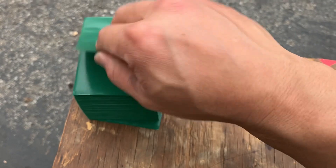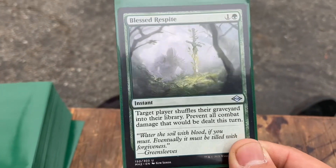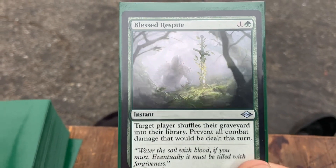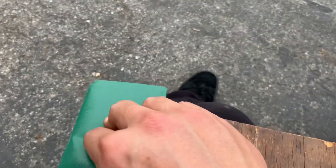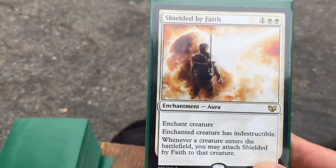That's who we draw today. First card is interesting — Blessed Respite. Wow, look at that. That looks awesome. By the way, I like doing these. I like seeing the art. I like seeing the combos.